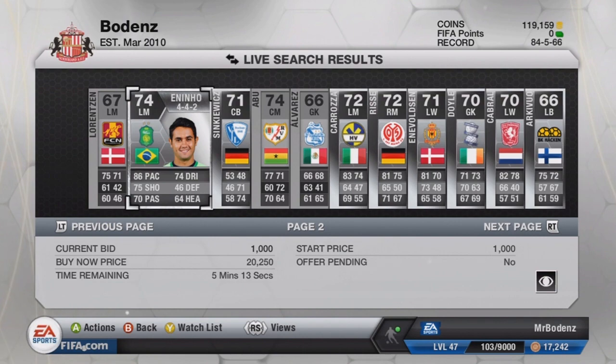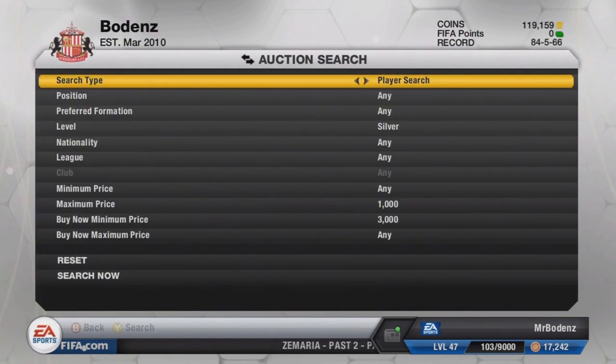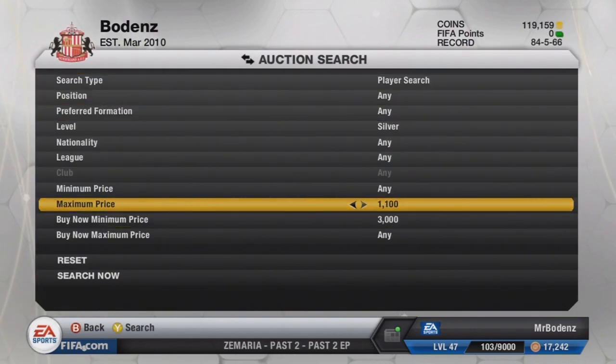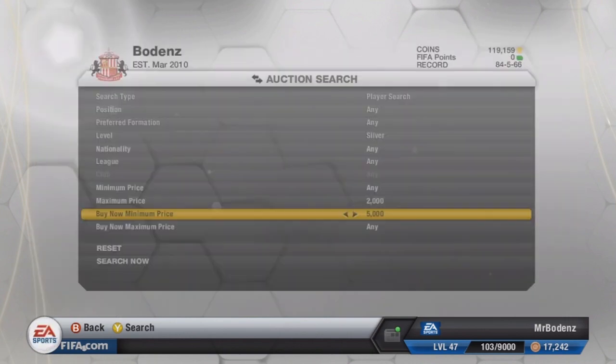As you can see, Anino there I've already added to my watchlist — I was searching a little bit earlier and he's coming down to my price now. You can go all the way up to 5,000 and 10,000 but remember most cards are no more than 2,000 to 5,000. That's where most of the silver cards are and the maximum you're really going to find a lot of players.